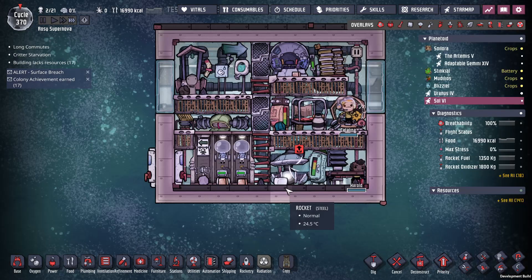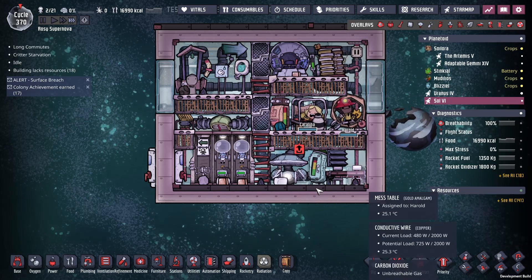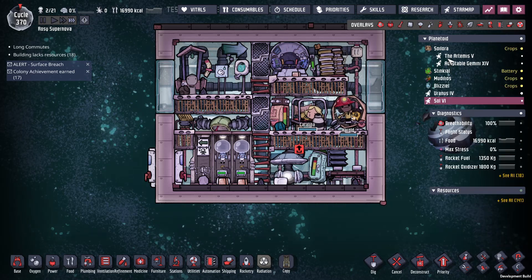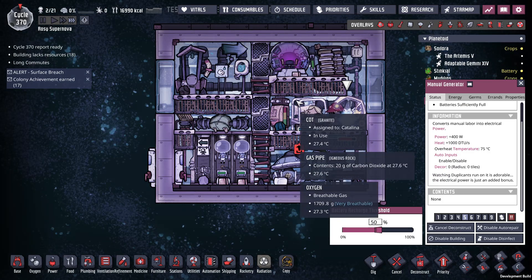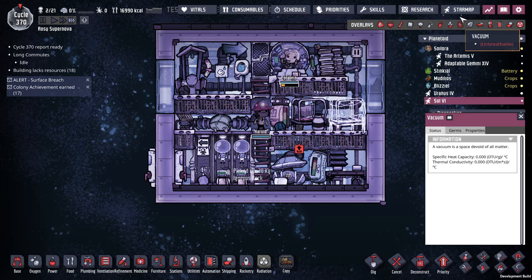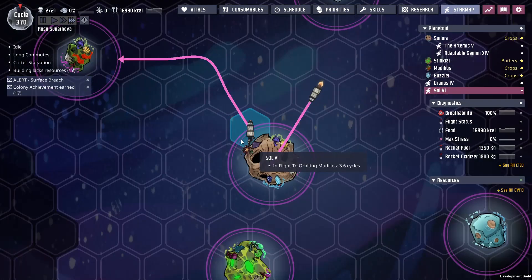Where did all this slime lung come from? Who knows - well, that's in the suit. Oxygen here is just coming from this pile of oxalite. Now you're full up - deconstruct. It really is annoying that it doesn't always show the arrows.